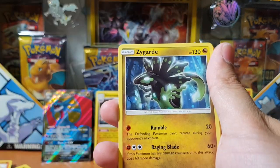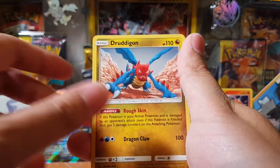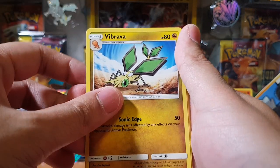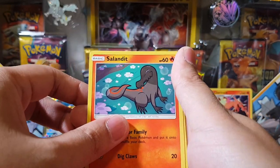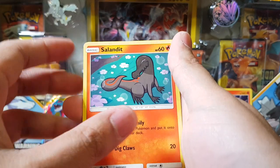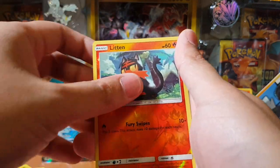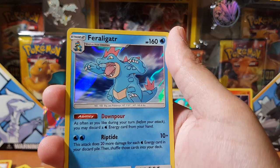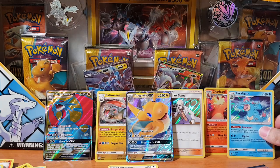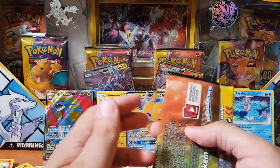Let's see — we've got Zygarde, Altaria, Jangmo-o, Vibrava, Dratini, Salandit — look at that face — Swablu, Litten, and a Feral Gate rare. To go with the Charizard we've pulled.